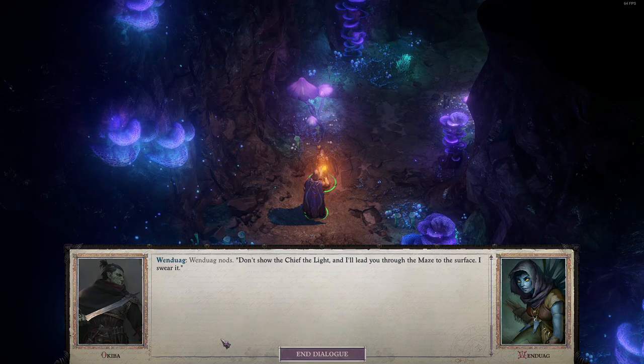'I'll think about it.' Wendwig nods. 'Don't show the chief the light, and I'll lead you through the maze to the surface. I swear it.' Now we've got some decisions to make.